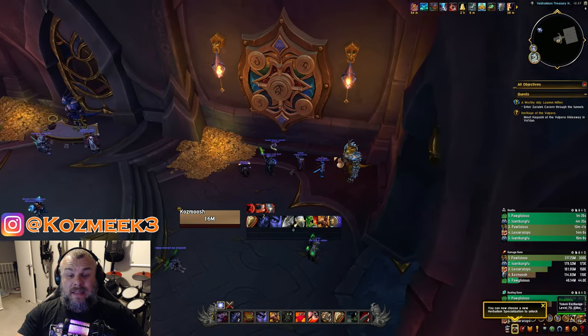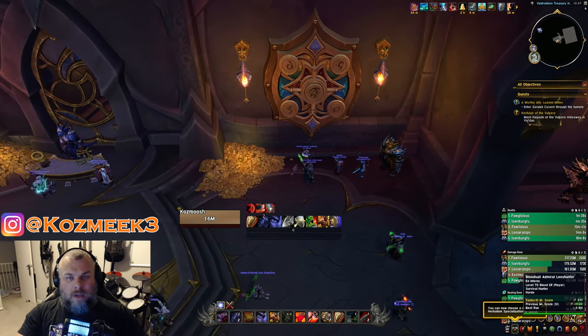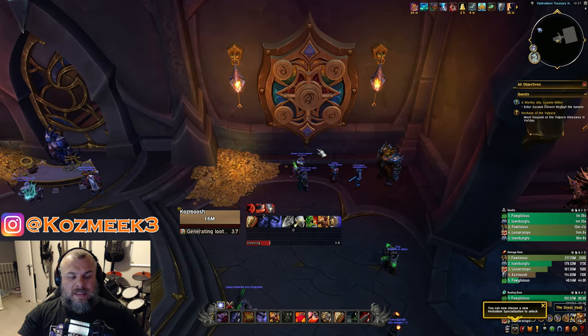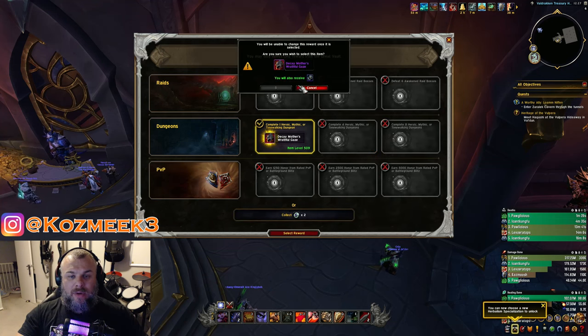Just like the week before we ran a couple of keys on the Warrior — by a couple I think I mean one. We're going to open his vault in Arms and see what he gets. We're looking at a 509 Hero Track headpiece which we can catalyze, so that's what we will be doing on the Warrior.